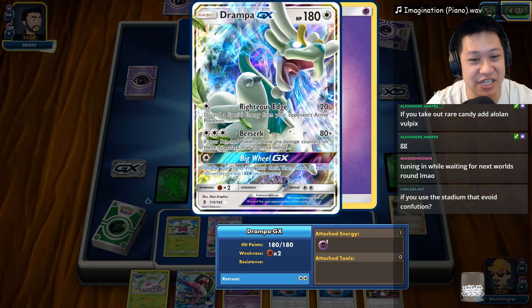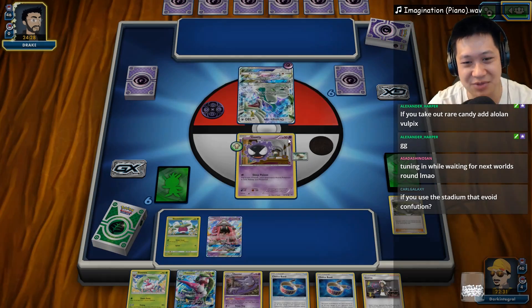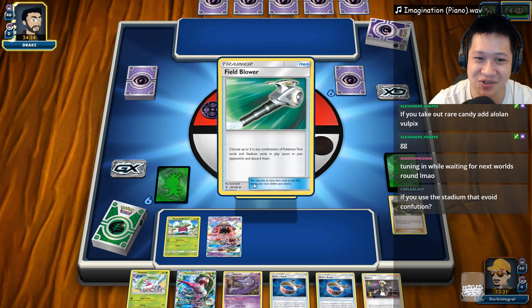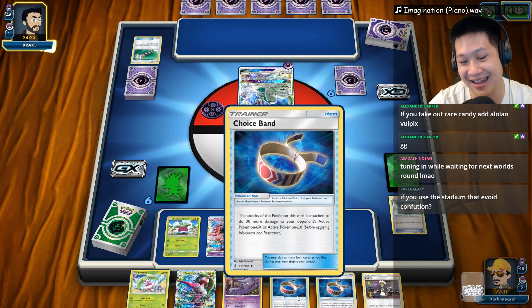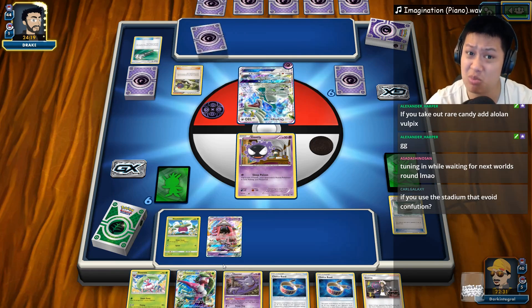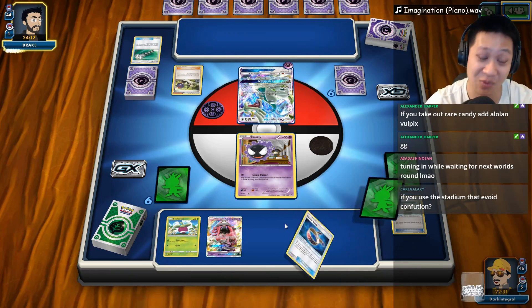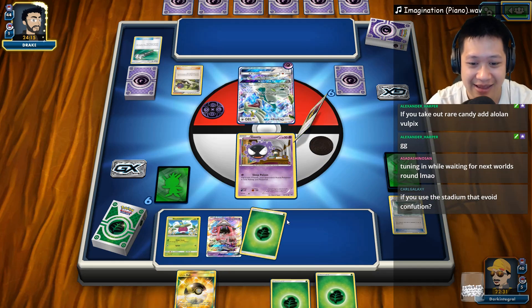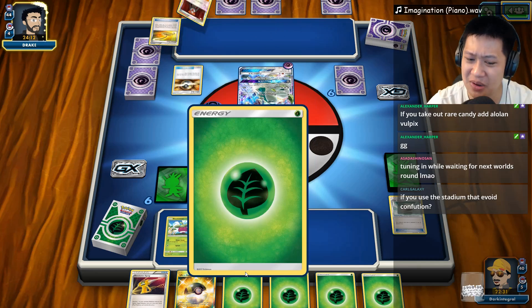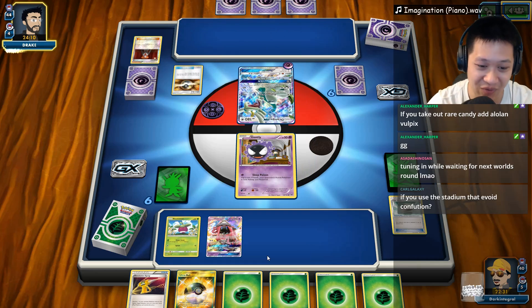One energy — Righteous Edge or Berserk, 20 damage to it. Ghastly — I don't think he's going to go for that. He's got to use his GX attack. Field Blower — look at that, I made the Field Blower out. My hand — I'd rather get a better hand. Let's just say that. Lots of energies now, and it looks like we're going to have to Ultra Ball those energies away unfortunately.